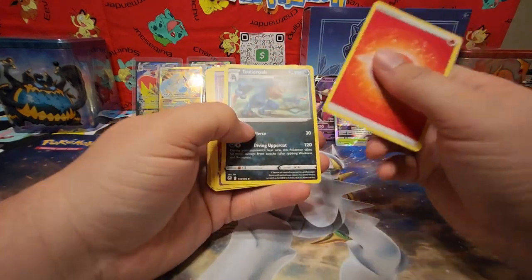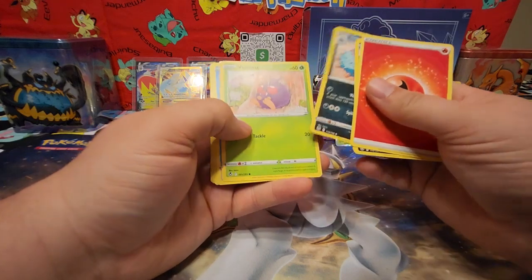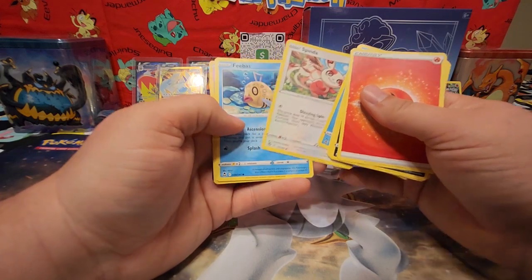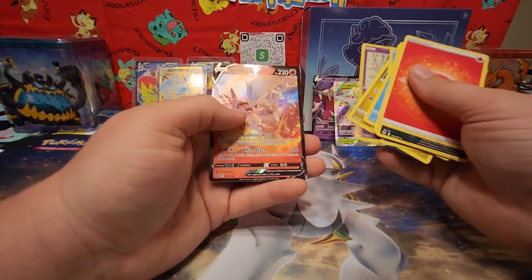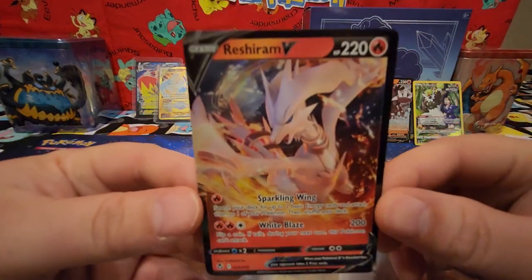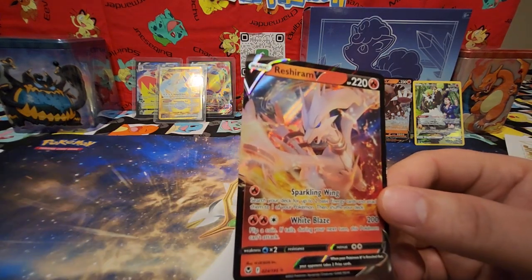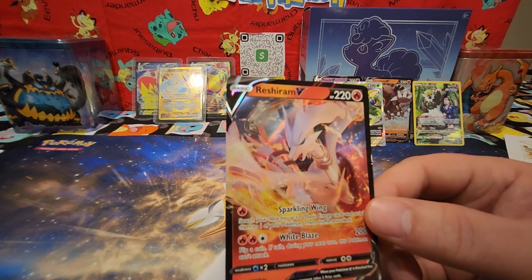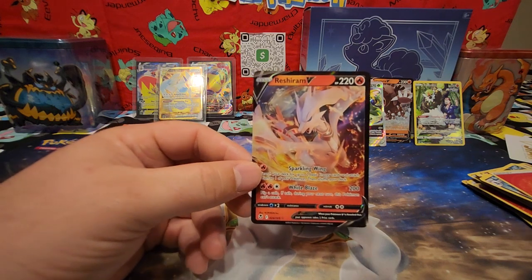Last pack. Code card. Fire Energy, Toxicroak, Jynx, Toxapex, Venonat, Spidops, Binacle, Phoebe's Noibat, Dripple. Reshiram V! Look at that art — that looks pretty cool. Alright, so this is running about 90 cents right now.